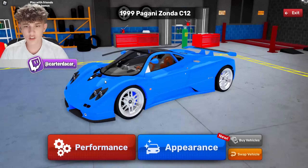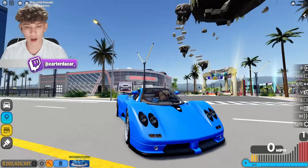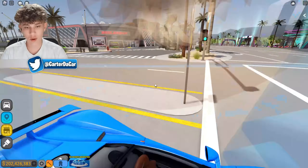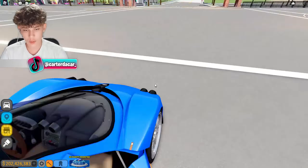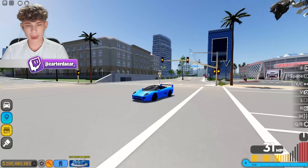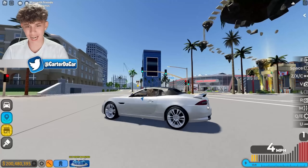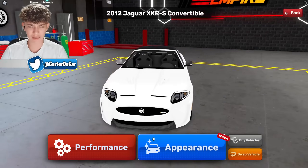For the Pagani Zonda, it looks kind of nice in blue. I've already got it maxed out. I think this is a real-life spec on one — that's why I chose blue. I love the interior as is, the brown on grayish white. For the Jaguar, I've got it maxed out in spec, also in blue. You guys know I love my blue cars. The other Jaguar is kind of a mid car compared to the others in this update, but we'll still give it a spec.